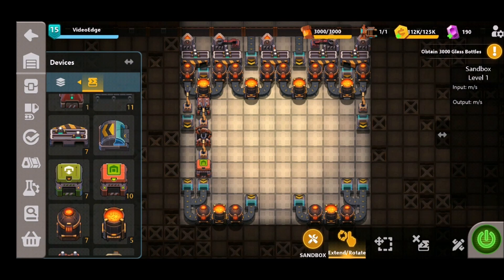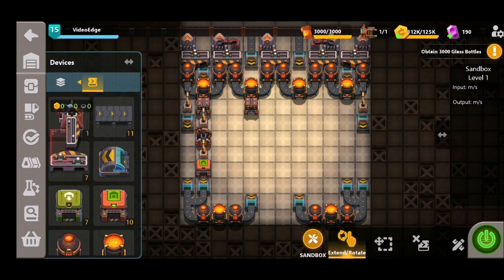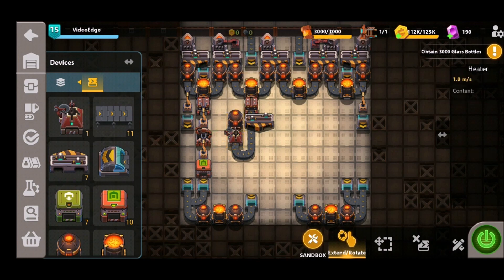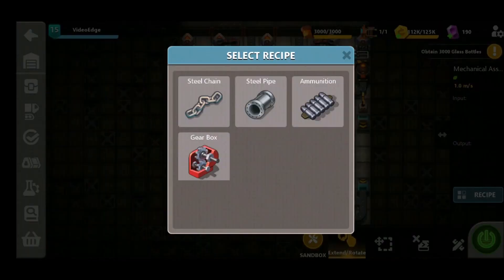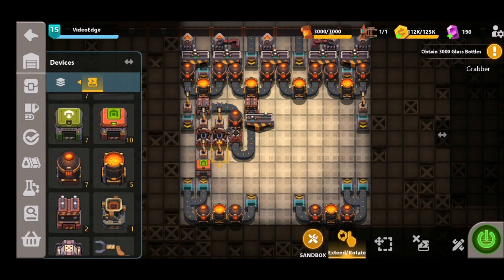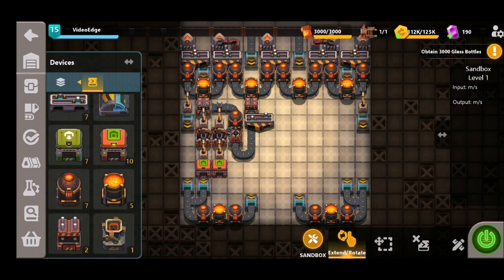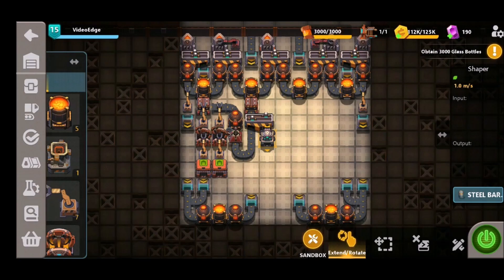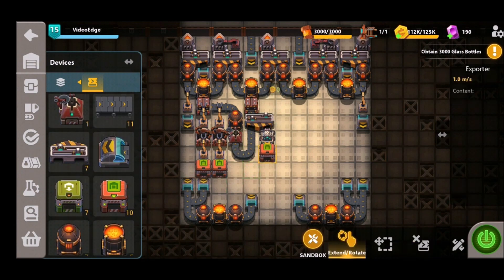Moving on to the next mixer, we're going to need some steel plates, so we'll put a press down. This time we're going to split the output — producing both steel chains and steel barrels from this one mixer. For the steel chain element, we first make the steel plates into rods, heat them up, then use a grabber into the mechanical assembler selecting steel chains before exporting. For the steel barrels, it's a lot simpler — we just put down a shaper, select the recipe, and export.